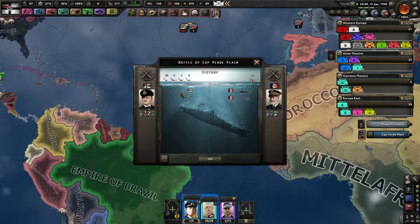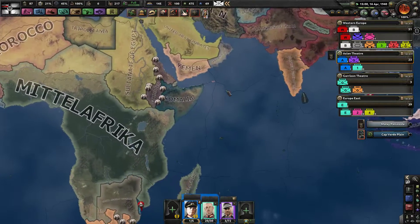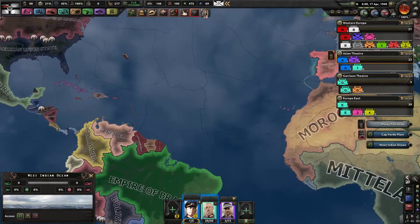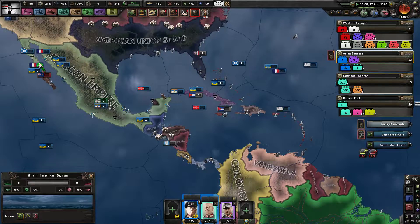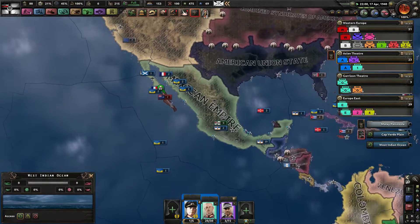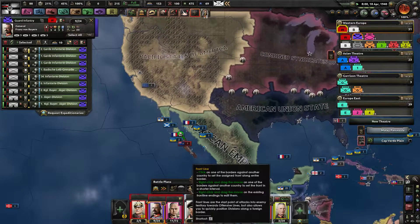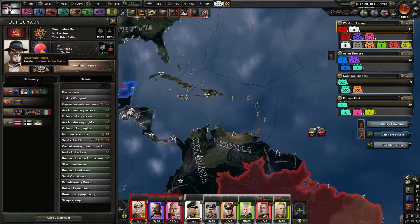This naval exchange was very worth it — sinking three cruisers and seven destroyers for the loss of only three of our destroyers. The Mexican Guard is still kicking. All hail Bus.